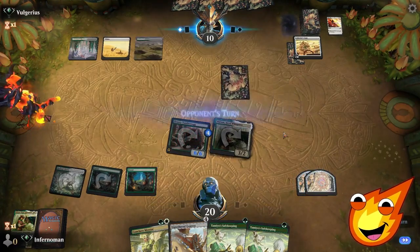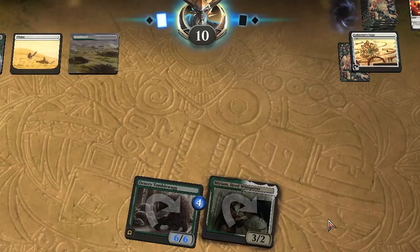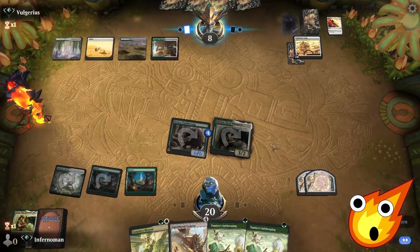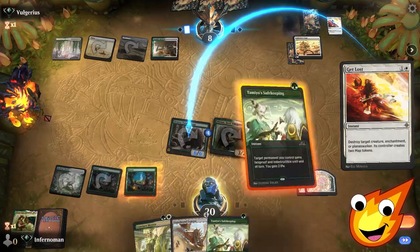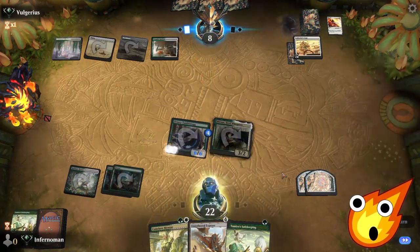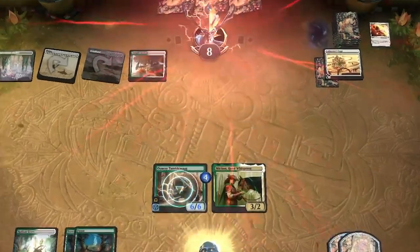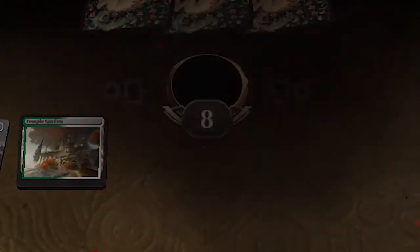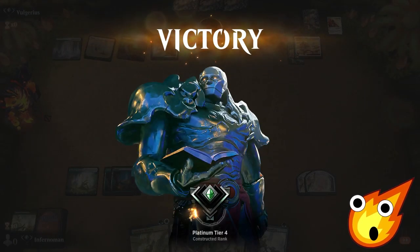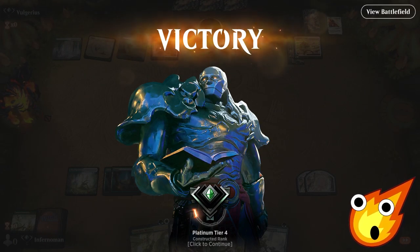We got our opponent down to 10 already. They've got one turn to beat us here — can they stop us? We got another Get Lost, but this time we'll Tamiyo Safekeeping. Do you have an answer, opponent? They don't. We got there! Wow, that was really quick! This deck actually moves pretty quick — just as fast as Slickshot Showoff was. That's exactly the power of the deck. This is why I love this deck — it's super awesome when everything lines up.